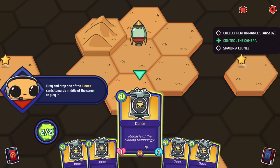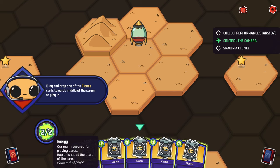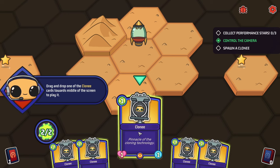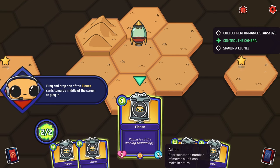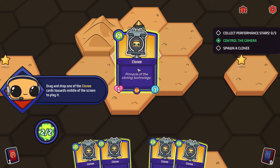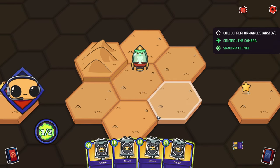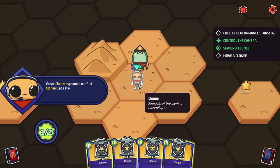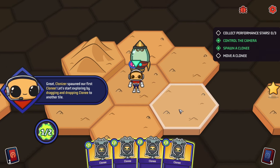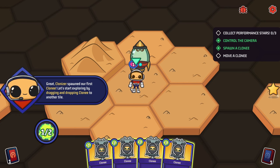We pop a Clony out of the ship — they can only be placed on the hex where the ship is. Oh look at them! I like the art style of this game; it's sort of happy, bright, colourful, and fun. The Clonizer spawned our first Clony. Now we drag and drop them to another tile to start exploring. We pick them up and move them over there. Then we play a second Clony with our remaining energy — another clone pops out and we move them to a different tile as well.